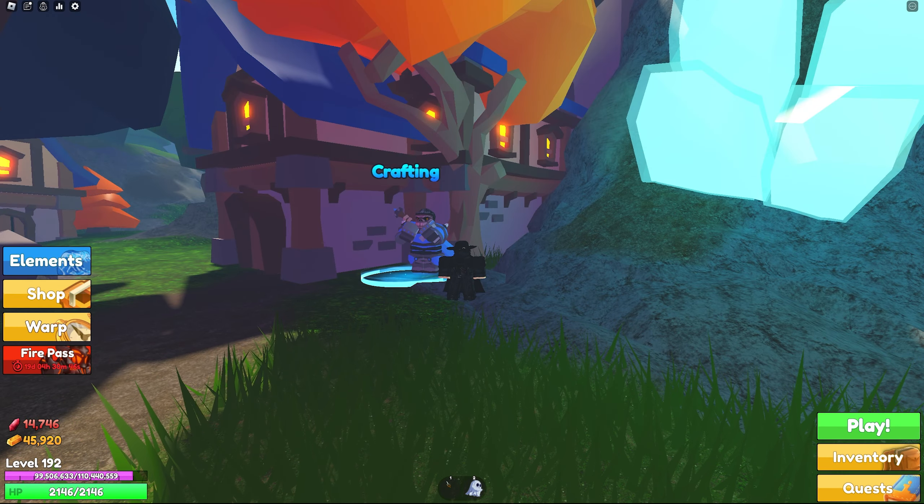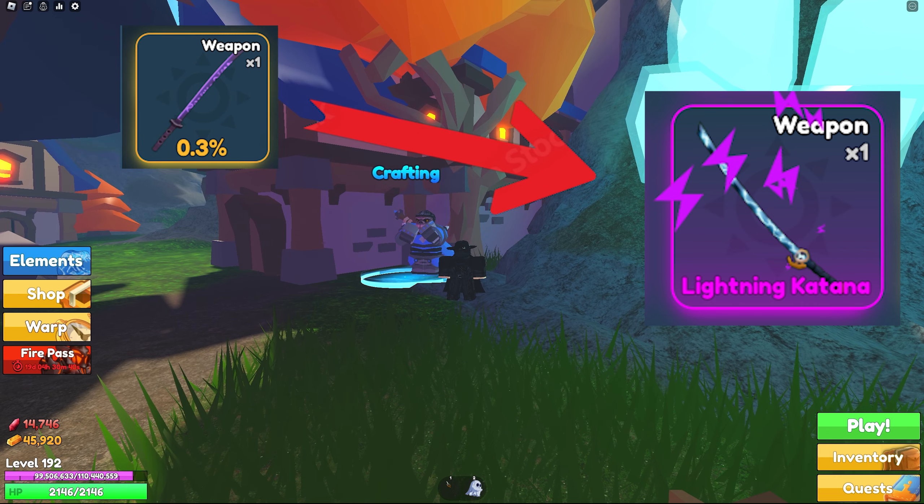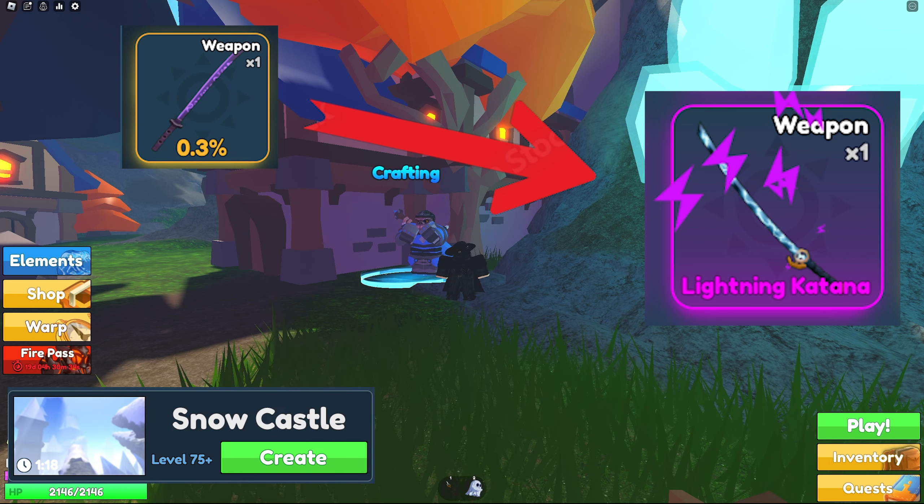I'm going to start out with the easiest one and possibly the best one — the Lightning Katana. First you need to get the Grim Shake Katana to turn it into the Lightning Katana. To get the Grim Shake Katana you need to run Snow Castle — it has a 0.5% chance to drop on the hardest difficulty. Don't be fooled that it's only legendary, because once you upgrade it to the Lightning Katana it becomes a mythic. To upgrade it you just need eight lightning orbs.